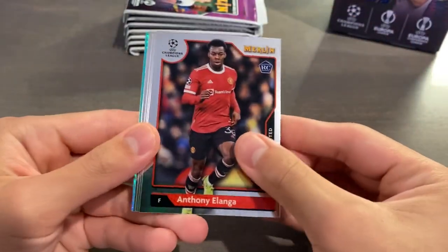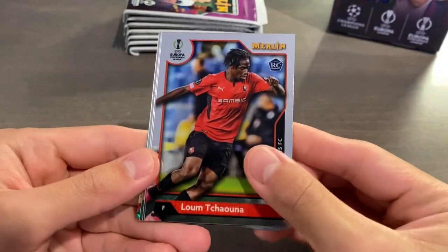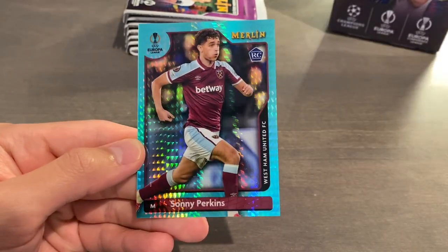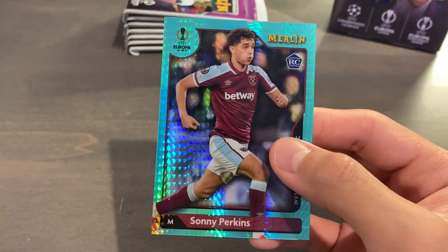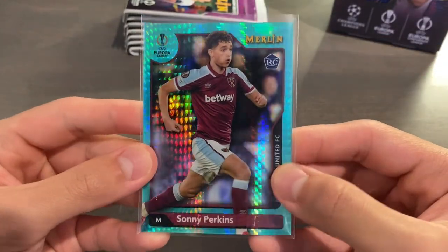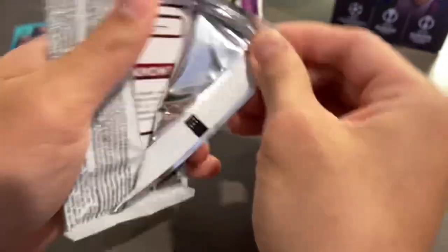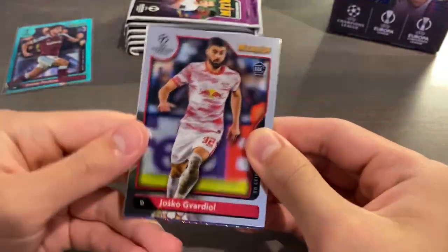It seems like we have one here. Anthony Yolonga, Chauna rookie, Luca Romero rookie, Federico Chiesa, and we have an Aqua Prism — Sonny Perkins, rookie for West Ham. He is one of three West Ham players on the base checklist. And of course he is now with Leeds, no longer with the West Ham Academy, although he did make his debut in the Europa League last season.